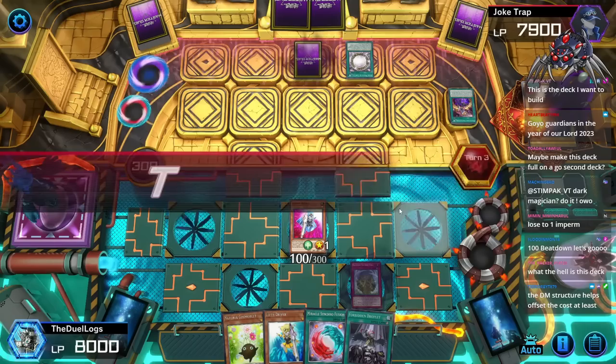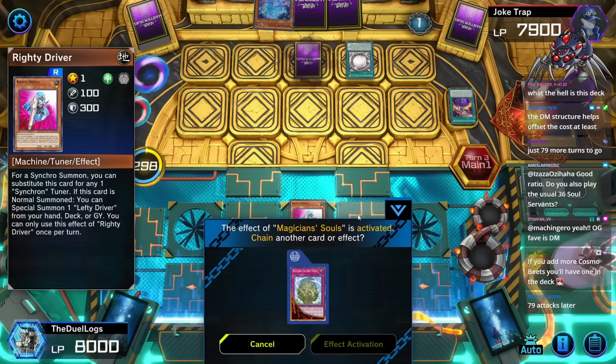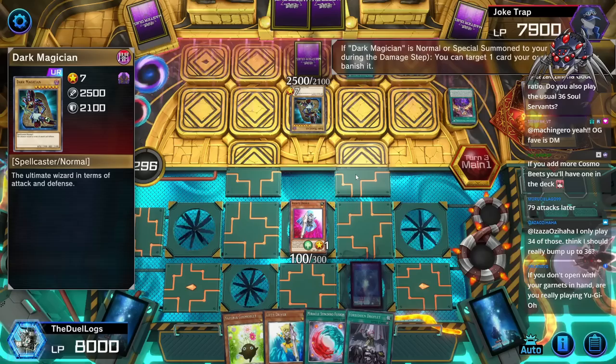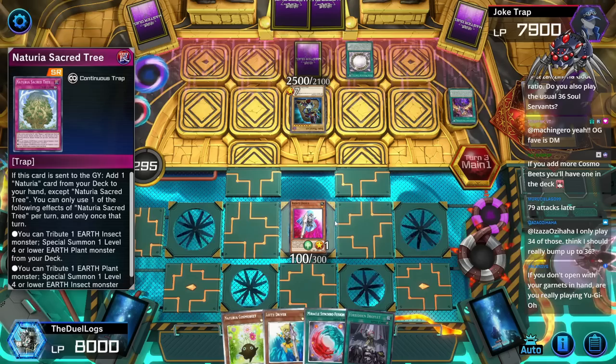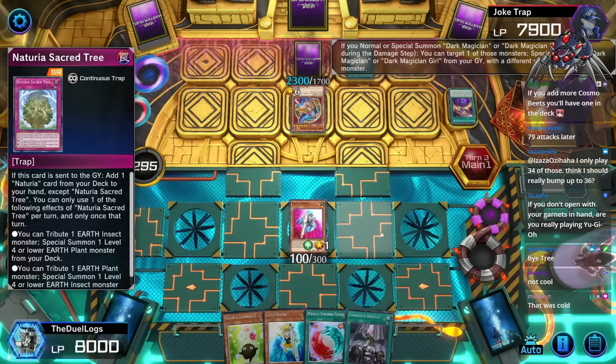Maybe if I set Natura's Sacred Tree they'll destroy it with Dark Magic Attack, who knows? Soul Servant - oh my god, I could play Soul Servant in mine. These Natura's Sacred Trees are glued to my starting hand, and I have lots of level 1 tuners. Tribute one Earth Insect Monster, Special Summon a plant from your deck. I guess I could use Natura's Sacred Tree to go to the other one. They finally brought out a Dark Magician - now they're going to banish my stuff. I need this card not to be banished; I need you to destroy it normally. You're harshing my vibe. I opened three Garnets in my hand - that's why I can't do anything. I only play three Garnets in my deck - it's obvious that I would draw into all of them.